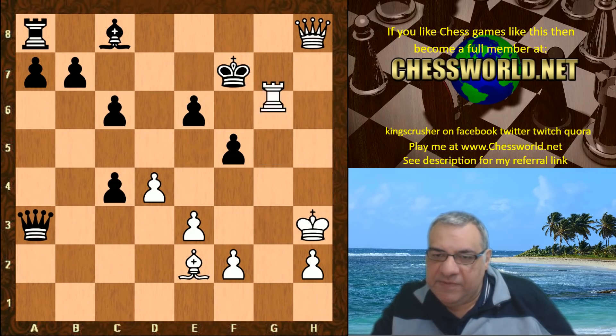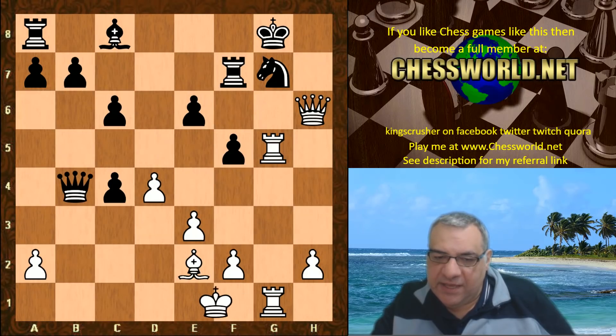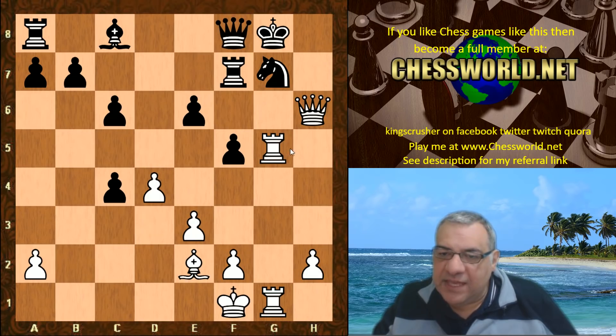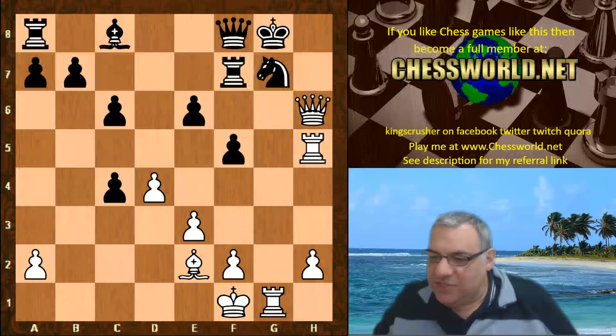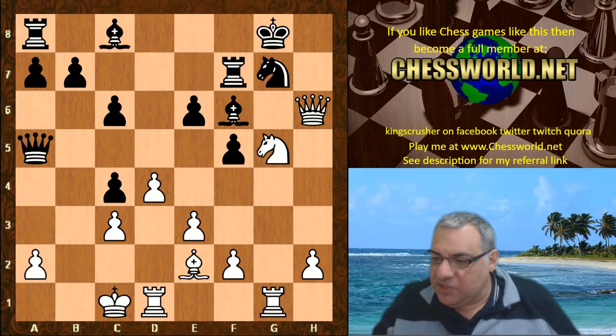That's just hopeless, it's just going to be mating black. You might have observed the queen coming back to f8 as a sort of try in this variation. But I think the snag is rook h5 — queen h8 checkmate there. So these lines are really, really promising. In the game we have queen a5, not yet bishop takes g5.